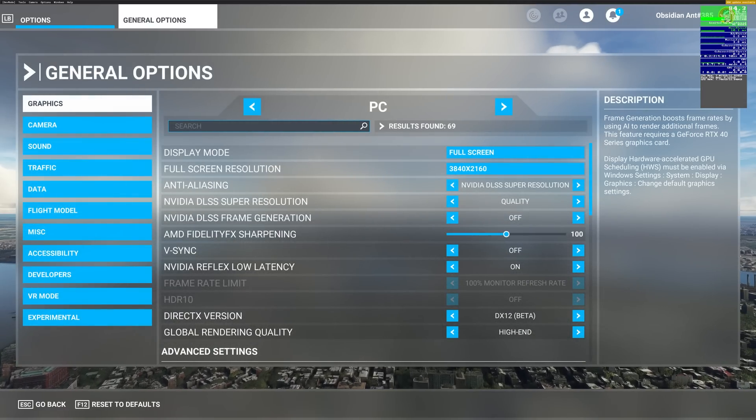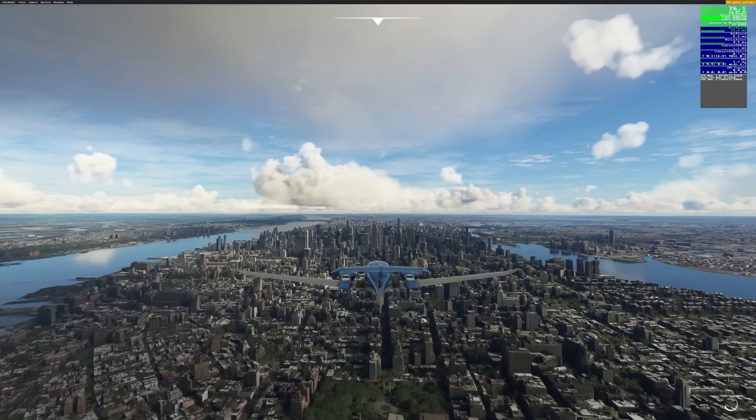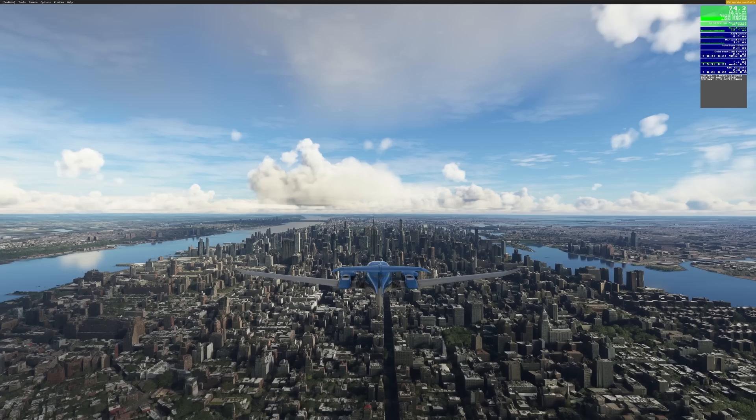This is where we really get to test the new 4090. The 4000 series graphics cards come with DLSS 3 support, which allows the graphics card to use AI to create additional frames. We'll talk about the specifics of that in just a moment.